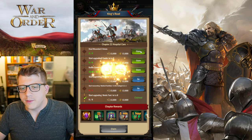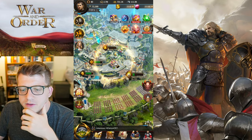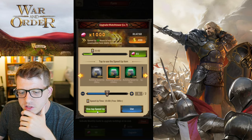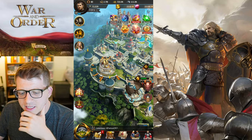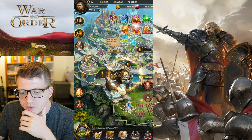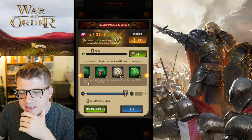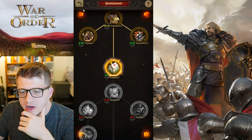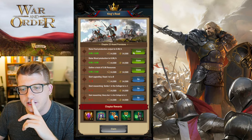We get gems every time we complete one of these chapters — they just give you a ton of gems in the early game. Let's start upgrading hospital to level eight. Our queue is full — let's finish that watchtower, boom, and then we'll do the farm next at 20 minutes. Start researching medical facilities in development — yes, we can do that, and it's only a three-minute upgrade. Easy peasy. We've finished chapter 22, and I was basically rushing my city hall and castle, which has given me a lot of progress.